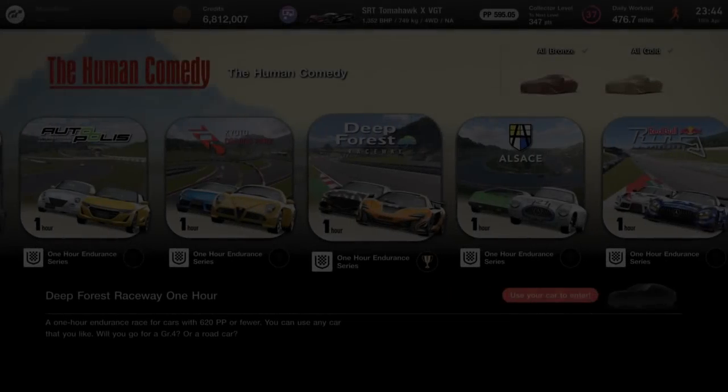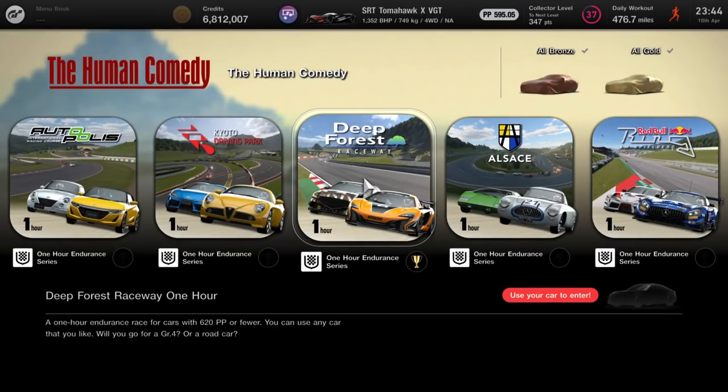Hey guys, it's Neil from the Skullbusters. In today's video I'm going to show you the best and probably the easiest way of getting gold in the one hour endurance race on Deep Forest Raceway. These are the new missions that have been added - the endurance races called the Human Commodore.